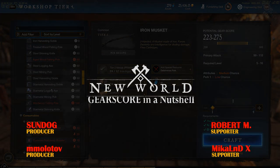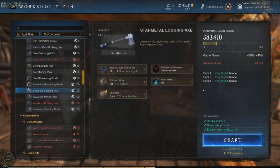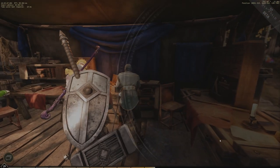Hello everyone! Gear score affects your armor and weapon base stats, and how strong perks that have a percentage impact are. Most perks scale with the gear score, and using the same craft mod on a tier 3 item will in most cases result in a weaker effect than on a tier 5 item.